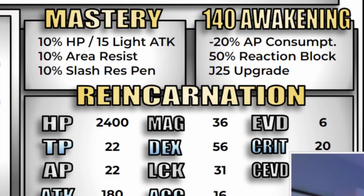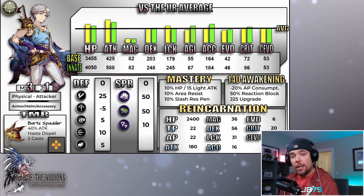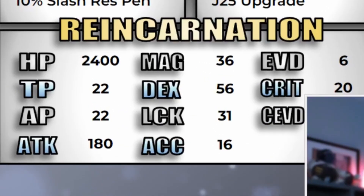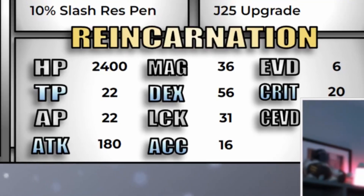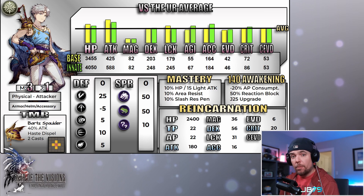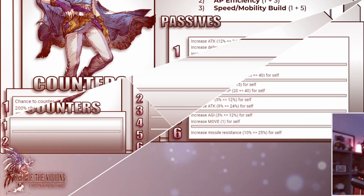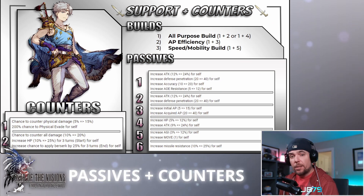Taking him up to level 140 and awakening gives another nice boon: 20 reduced AP consumption and 50 reaction block — both very nice quality-of-life upgrades. He also gets a third upgrade to his Job 25 ability that adds a conditional modifier increase onto that skill. In terms of reincarnation, Bartz could be a pretty nice target for some folks to invest scrolls into for the general HP bulk and attack value he can gain — tanks, bruisers, and carry DPS tend to benefit most from reincarnating.